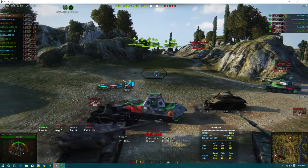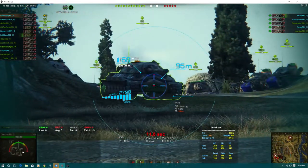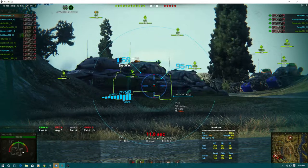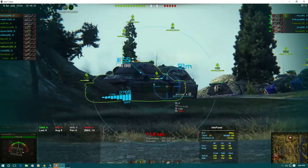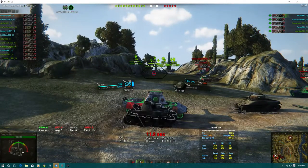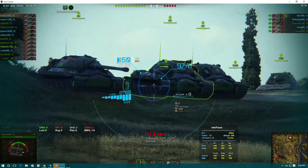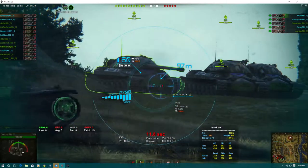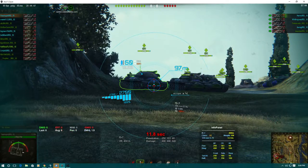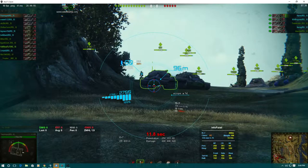One bad thing about this with the E5 is that you're uphill and it exposes so much of your lower plate. The same is going to be true for the IS-7s. Line up like the E5s were, pointed towards the enemy. This is how we've been doing the gun line — and the problem with the IS-7 doing that is all your armor angles are defeated by where the enemy is at. This is what we've been doing wrong.